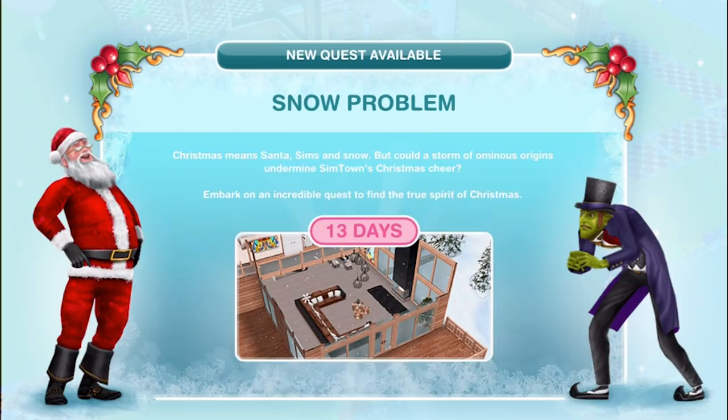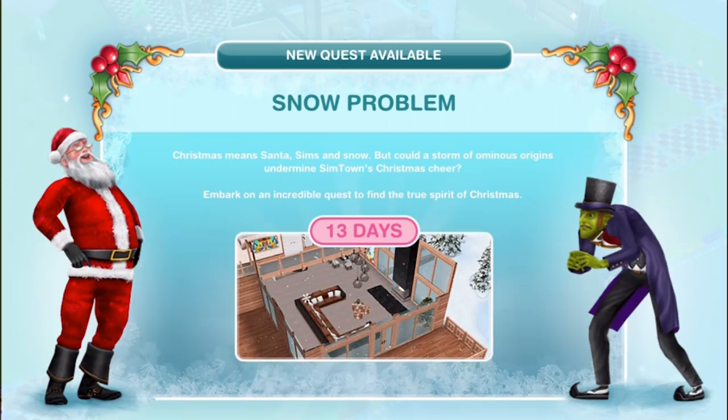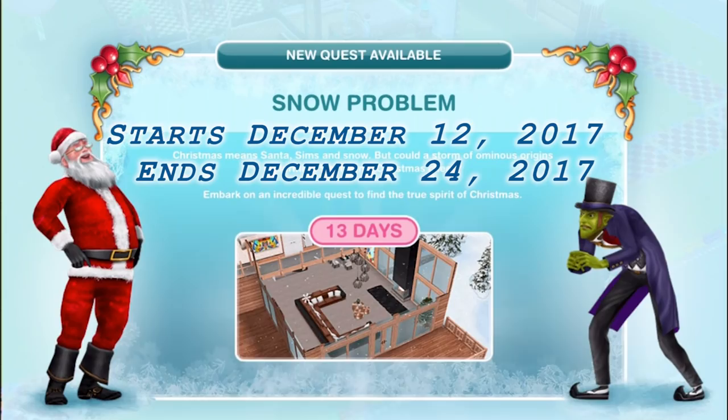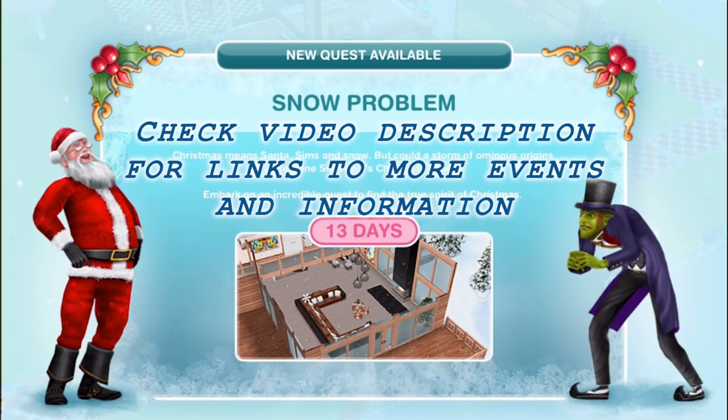Welcome to Make 2 and The Sims Freeplay Snow Problem quest. Many thanks as always to EA and Firemonkeys for giving us a special early preview to share with you guys. This quest is for the 2017 year-end holidays and we're told by the game developers that it will last from December 12th to December 24th. If you're watching this video after those dates you have missed the quest and unfortunately we don't know whether the quest or the prizes will be brought back. There are also going to be a few other limited time events in the 2017 year-end update, so please check the video description below for links to other videos and also consider subscribing.